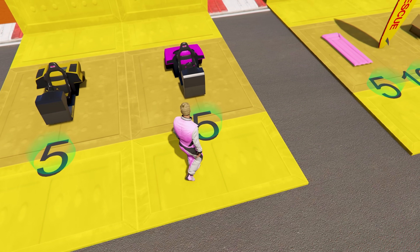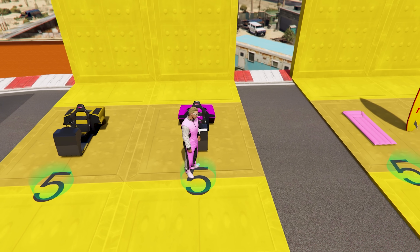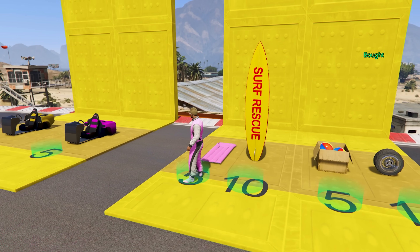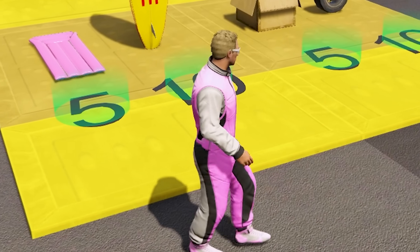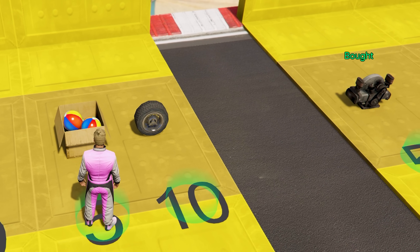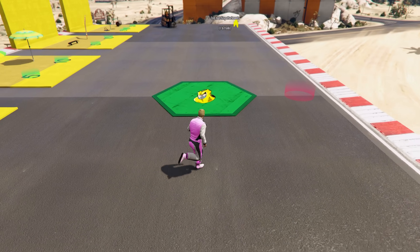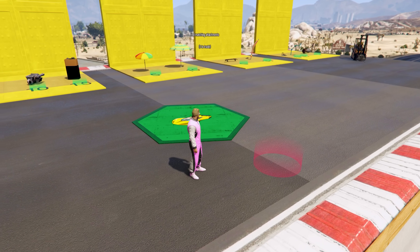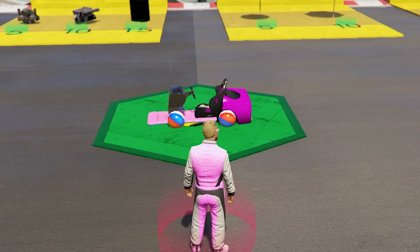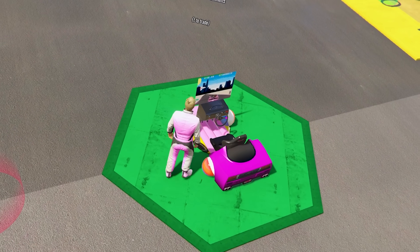Let's start putting something together. So if I stand on the circle, what happens? I'm allowed to buy whatever this is - the flotation device. If I'm understanding this correctly, you walk over to the red circle and then it spawns in what you bought. And thus from the heavens, my creation has come.